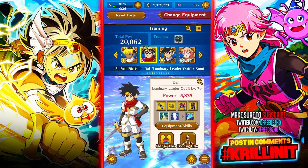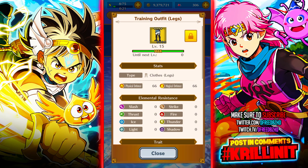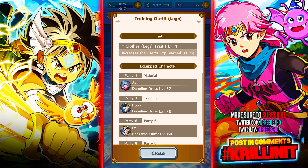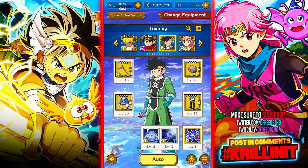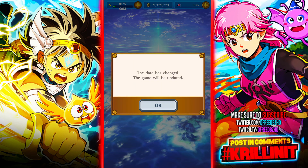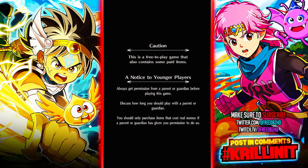Levels are gained by completing content. There are also equipment items you can summon for that boost experience gain — for example, one that increases the user's experience gain by 11%. These typically come out on their own banners. They don't have the best stat increases, but they're great for increasing levels. Some weapons also increase accuracy, which is very important for the leveling content.